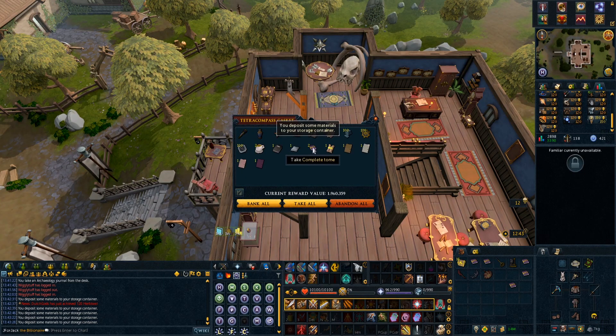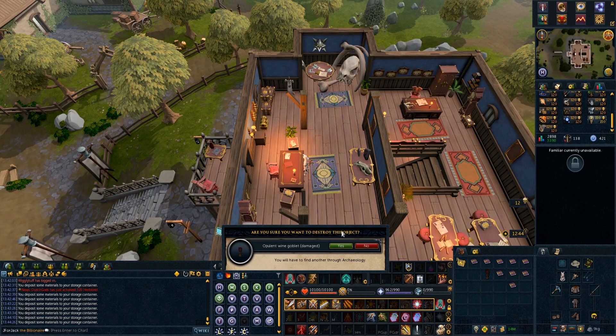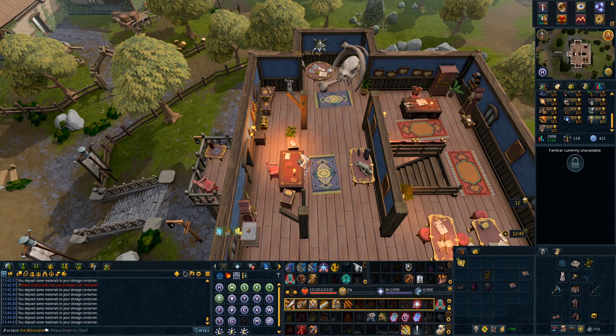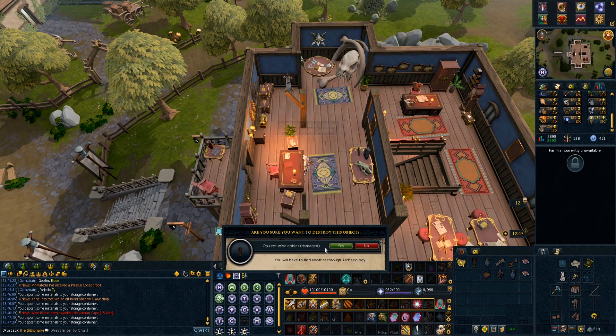With all the caskets stacked up I started opening and handing in all the XP tomes, which are a guaranteed reward. I think you get either one or two from each casket. This process was pretty annoying for me because my bank is in an absolute state, so it was just constantly filling up with all the damaged artifacts, but all the rewards made it bearable.